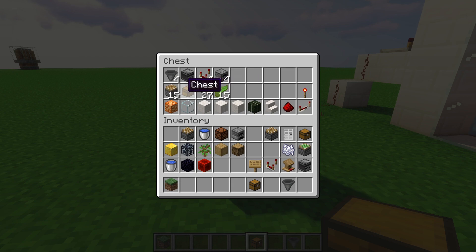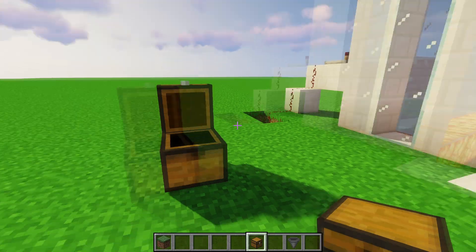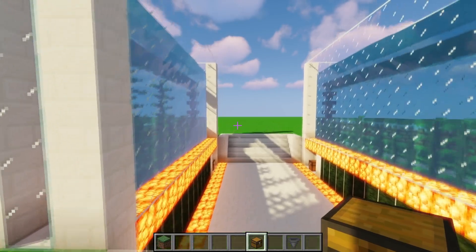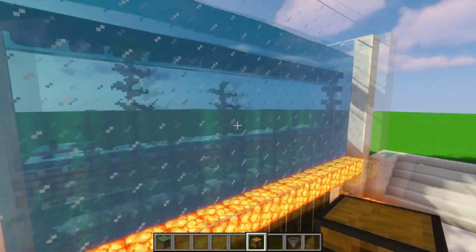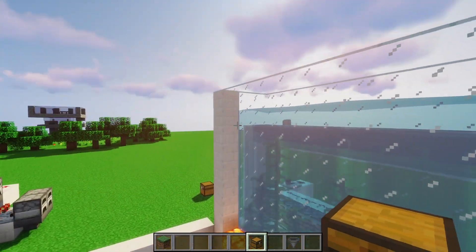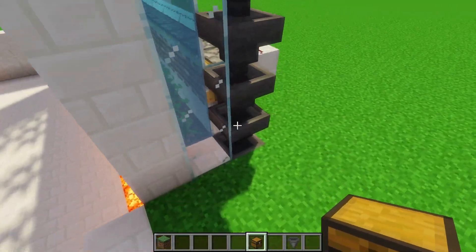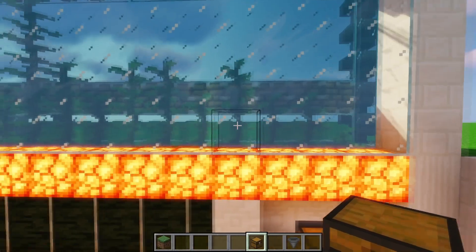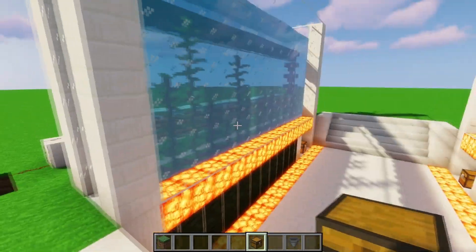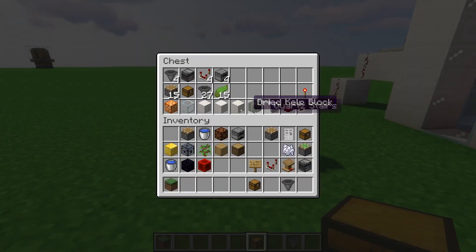For the second row — the actual chamber — you'll need 15 pistons, one chest, 27 hoppers, and 15 kelp. That's because the chamber is 15 blocks across and you have hoppers going all the way down into the chest. You don't need to start with 15 kelp, but it makes it easier so you can plant them all at the same time.